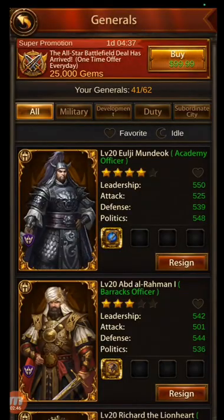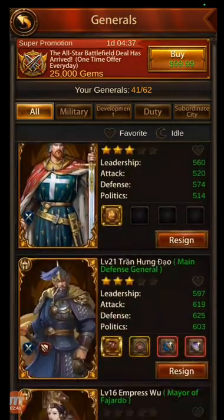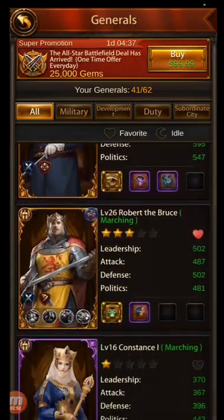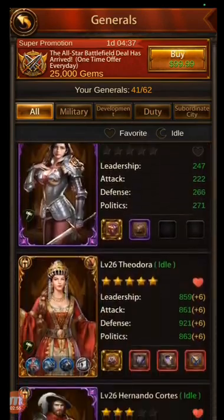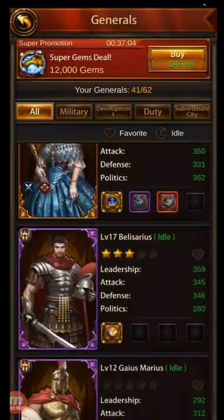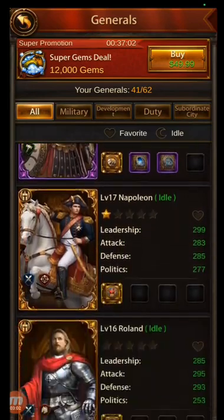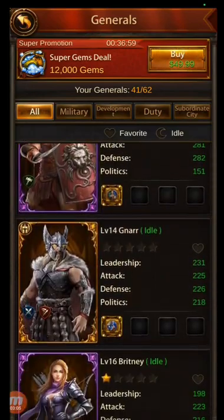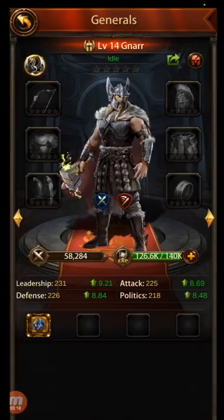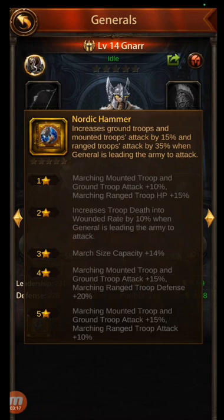Now for the fun part. So I picked a general that has just been hanging out. I've been throwing him in some rallies but I haven't cultivated him or increased his XP at all. I forecast that this guy, Gnar, is going to be my next PvP general. And those are the skills he already has set.